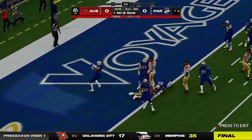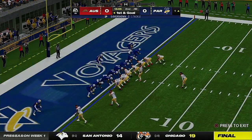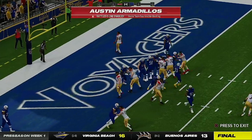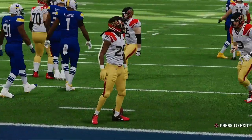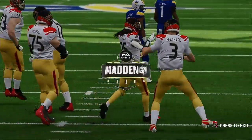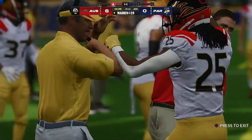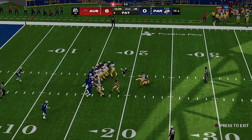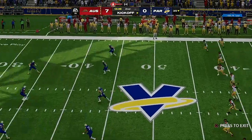Here's the rookie from Auburn, Tank Bigsby — give him two yards, setting up first and goal. Second and two means your playbook's wide open — you can run just about anything. And he is into the end zone for a touchdown! It's a one-yard touchdown run, and the Armadillos post the first points of the ballgame, taking the lead in the second quarter. McManus' point after is good, and that makes the score 7-0.